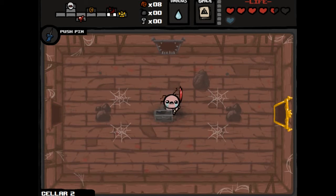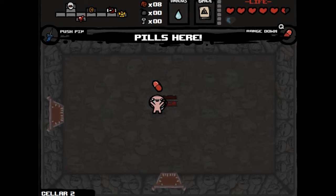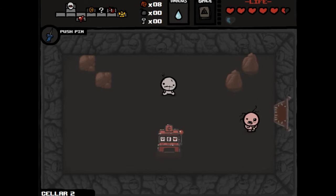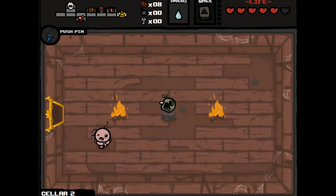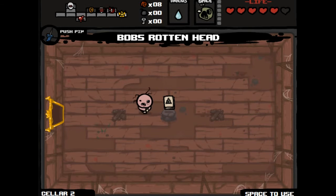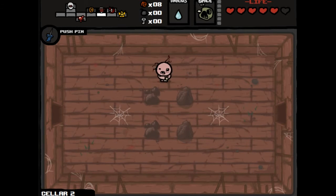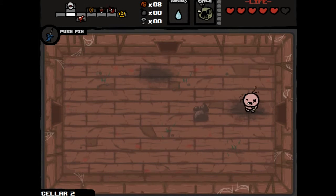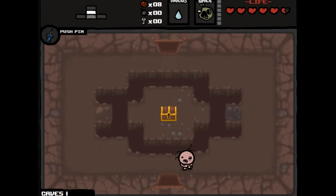We'll go inside. Found pills and — range down. I don't want either one of these, actually. Nothing in there really, unfortunately. Things aren't looking too good. I'm gonna take Bob's Rotten Head just because I haven't really shown it off. Onto the next floor — we have zero keys, we have okay money, but still not quite enough for the item shop.